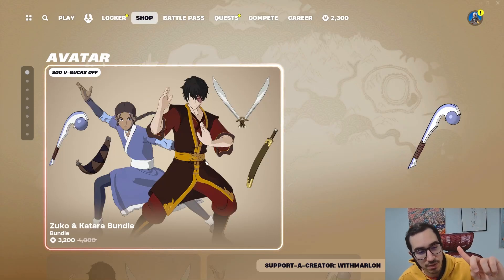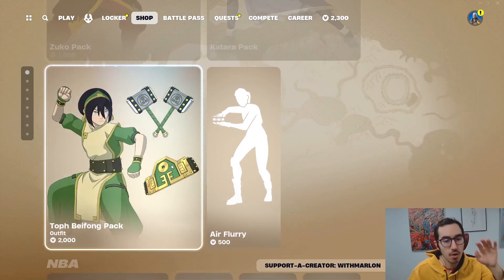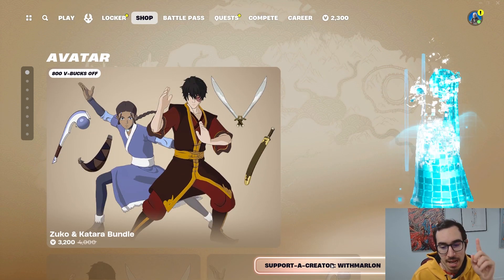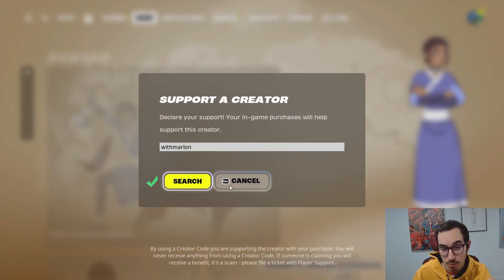Today is the final day to get Avatar stuff. So if you want Zuko, Katara, Toph, anything at all from Avatar, you should probably get it today. And if you're thinking about getting it, you should probably use code with Marlin.